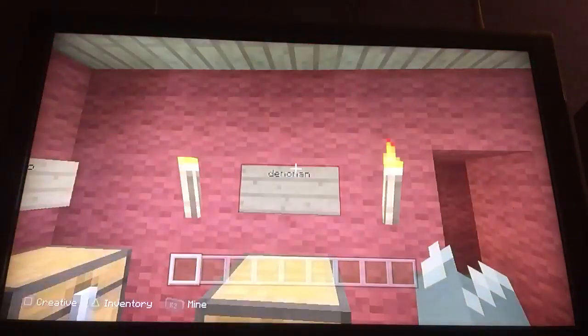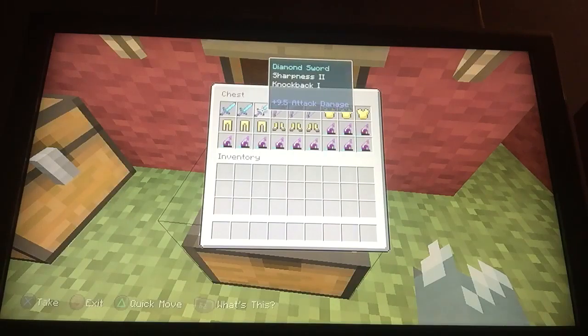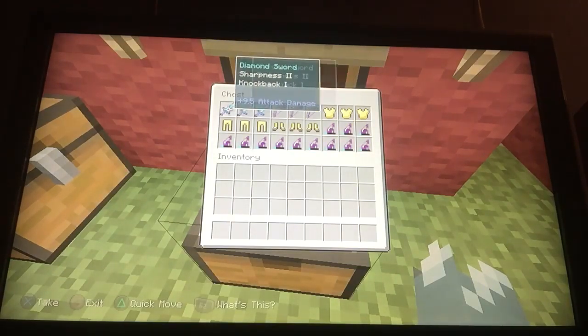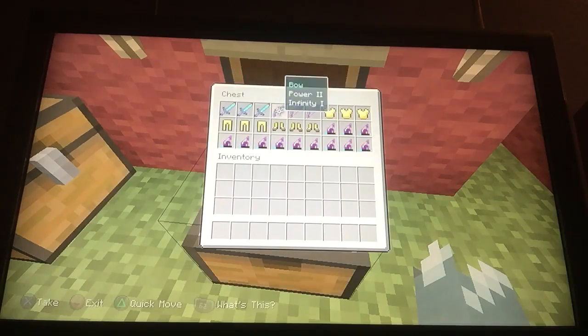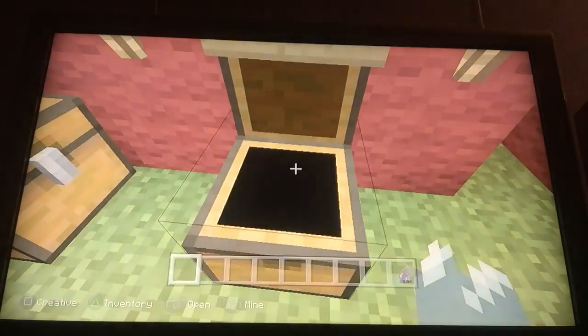Demo Man is really good — he has a Sharpness II sword with Knockback I and a Power II infinity bow. He's got gold armor with yellow boots.